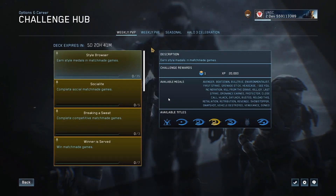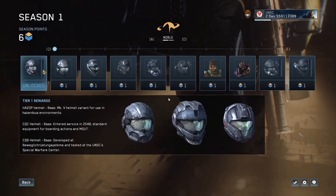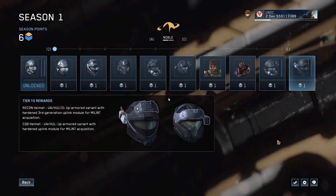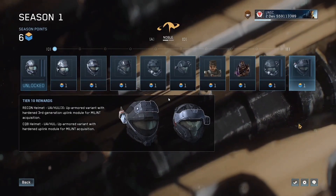Season 2 challenges are coming. In addition to Halo 3, July 14th also brings MCC Season 2 and the new challenge system. Season 2 contains over 100 new customization items which can now be unlocked via campaign, firefight, and multiplayer gameplay challenges. Based on community feedback, players can now choose the order in which they unlock seasonal items in any given tier — you still need to unlock all items in a tier before accessing the next one, but now the order is up to you.